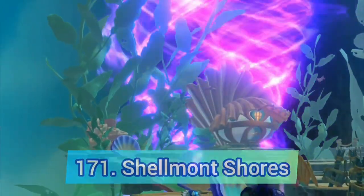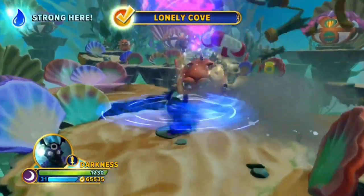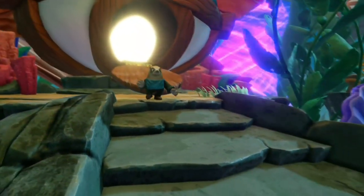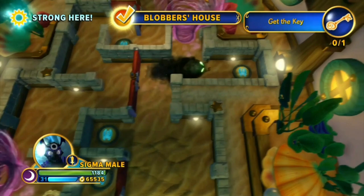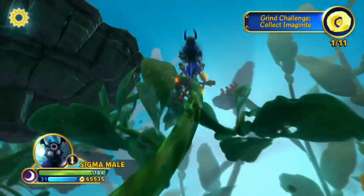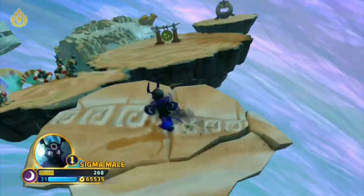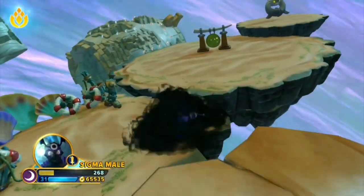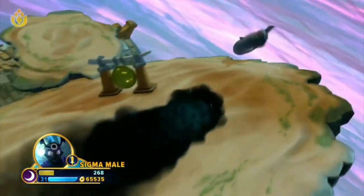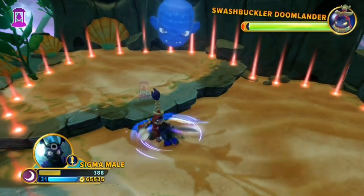The next one is Shellman Shores. The only good thing about this level is that Blobbers makes an appearance and we see his house. Other than that it's pretty lackluster — it has a bunch of rail grinds, one of the most annoying enemies, some confusing parts like why does this guy die for no reason, and yet another bad Doomlander boss to end the level.